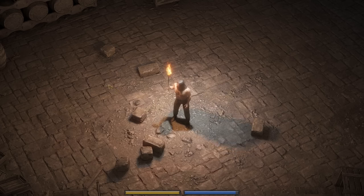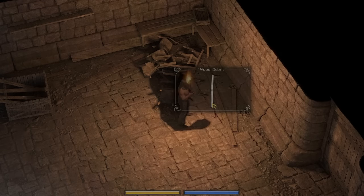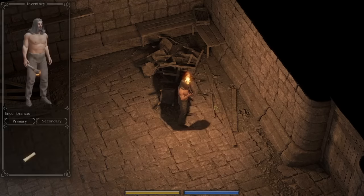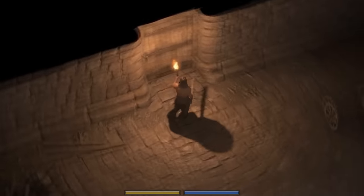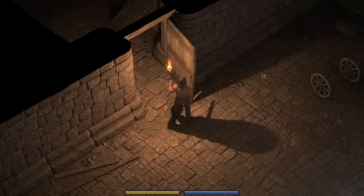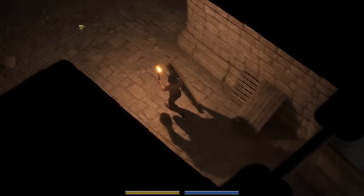Let's find ourselves a weapon and venture out into the dungeons. I think this random piece of wooden debris will be a perfect weapon. You don't really need a good weapon when you can just push someone on the ground with mind magic and then bash their brains in when they're on the floor.